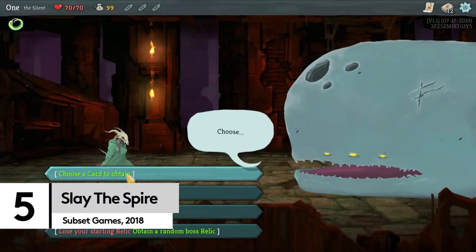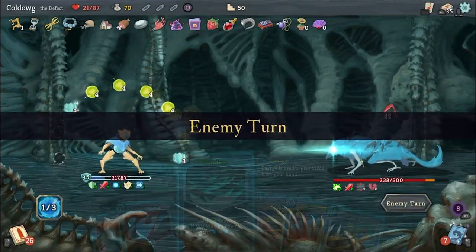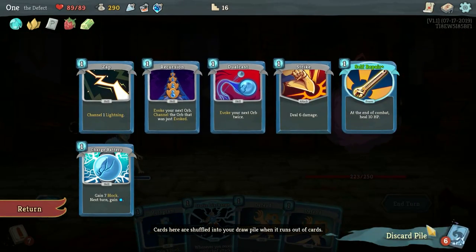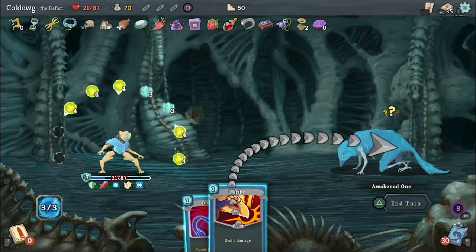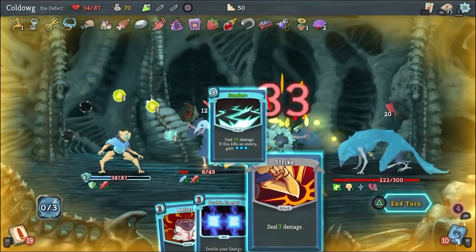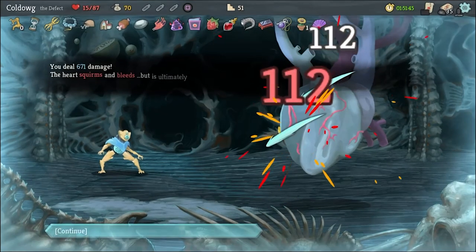If you're a fan of card games, roguelikes, and JRPGs, then we can't recommend Slay the Spire enough. Slay the Spire is a deck builder where players take on the role of the champion ascending an enormous spire. Along the way, you'll battle horrific monsters, collect cards to pad out your abilities, and acquire relics that provide unique benefits. And if you die, it's back to the base of the tower for you. But what makes it so devilishly good?